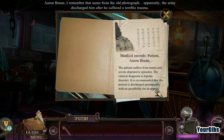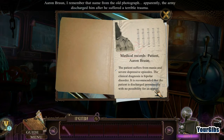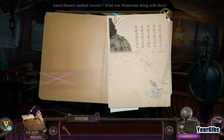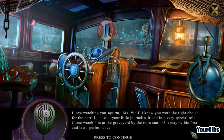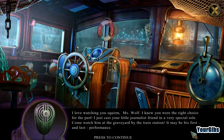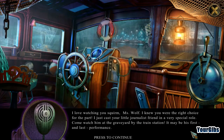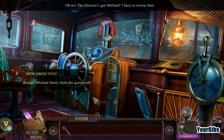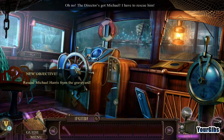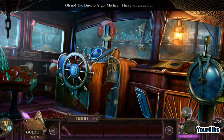I've got myself a cane and some papers. Aaron Braun — I remember that name from the old photograph. Apparently the army discharged him after he suffered a terrible trauma. Medical records: the patient suffers from mania and severe depressive episodes; the clinical diagnosis is bipolar disorder; it is recommended the patient is discharged permanently. The Director says: 'I've just cast your little journalist friend in a very special role — come watch him at the graveyard by the train station; it may be his first and last performance.' The director's got Michael — I have to rescue him!